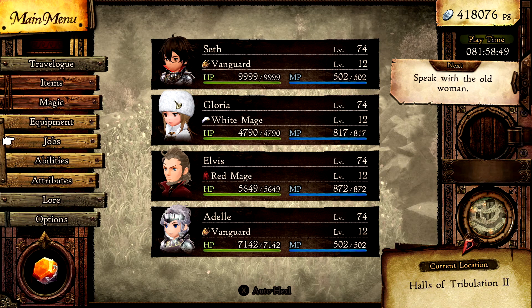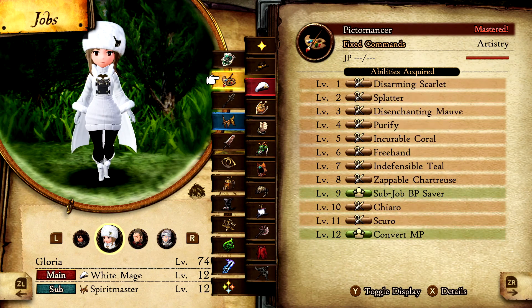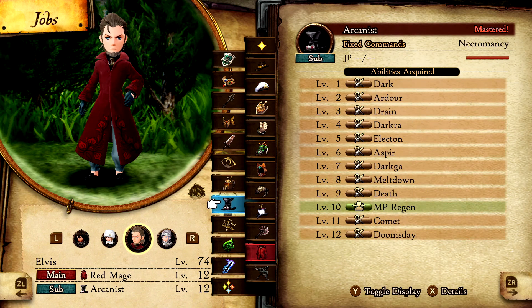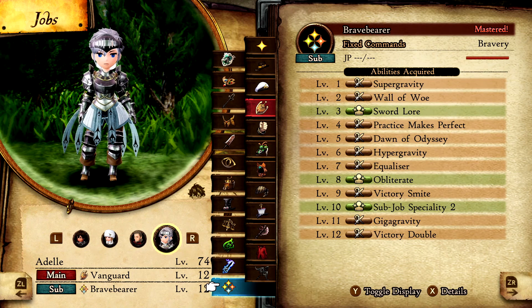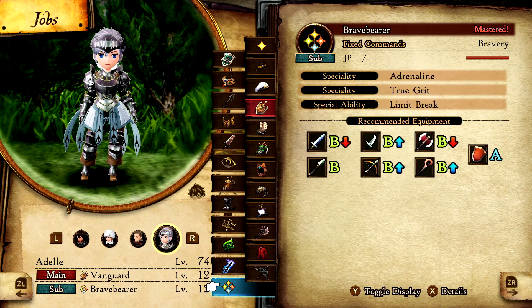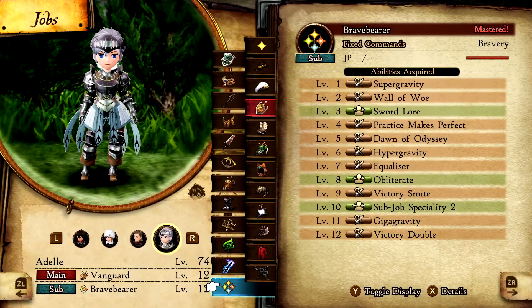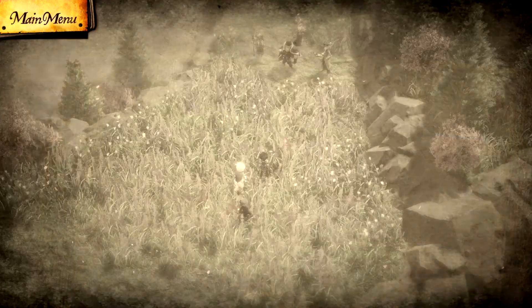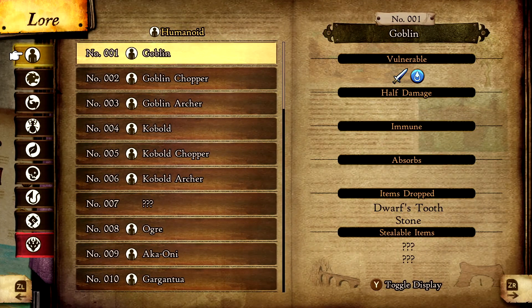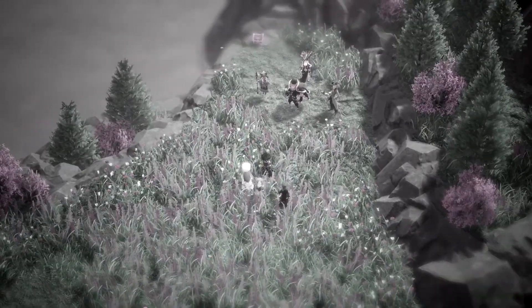The job classes are a little bit what we're used to. We have a Vanguard with Shield Master, a White Mage with Spirit Master, a Red Mage with Arcanist, and a Vanguard with Brave Bearer — just for testing, I want to see how it goes. What is Double Victory? It says: perform two physical attacks on the target, each dealing damage based on the number of battles you've won. I wish I could see that info but I don't think you can.